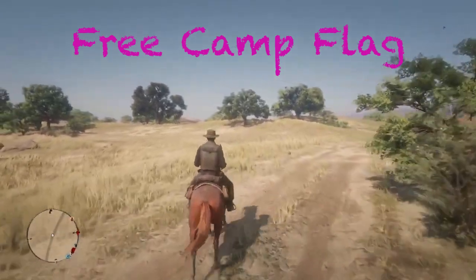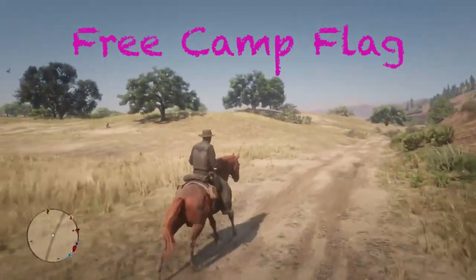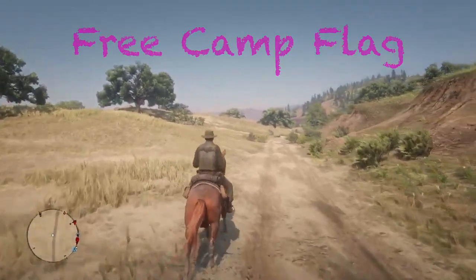Here's what is new: if you craft an item while at your campfire you'll receive a pink camp flag. So if you're looking to get a new flag color, just craft an item at your campfire and you'll get that pink camp flag.